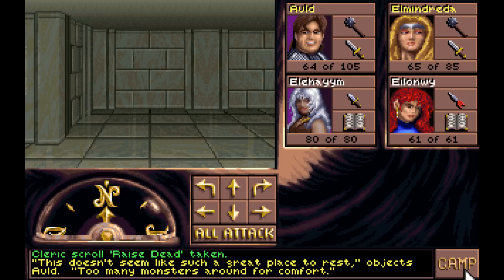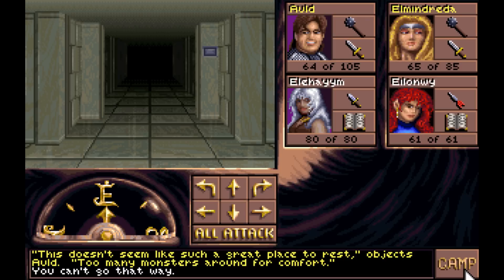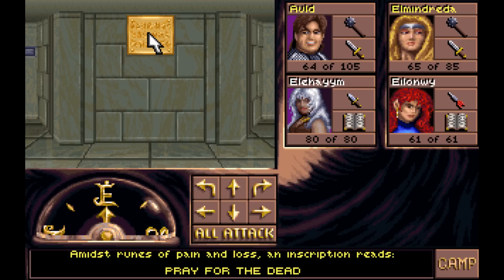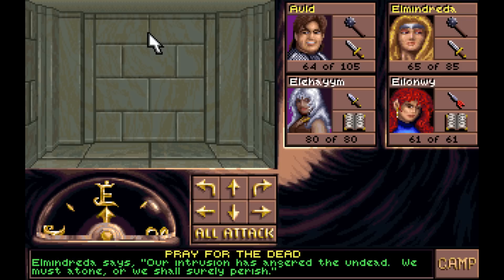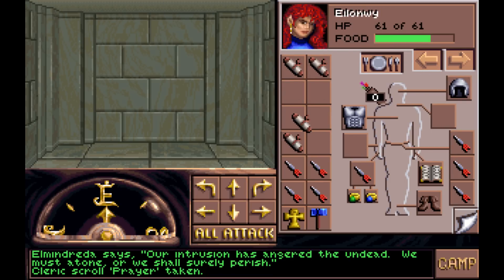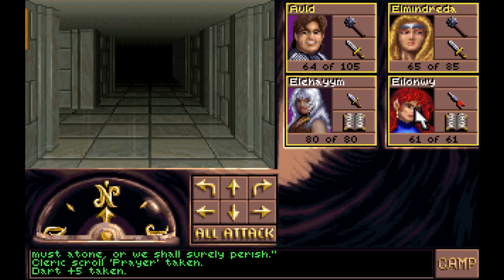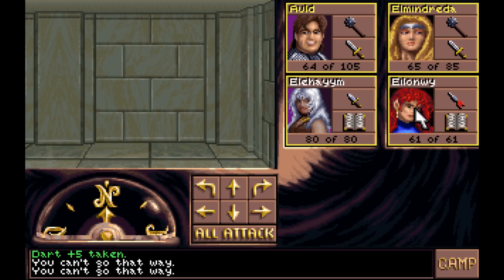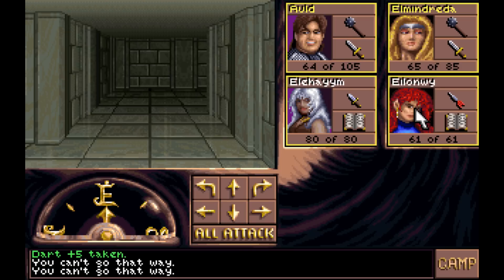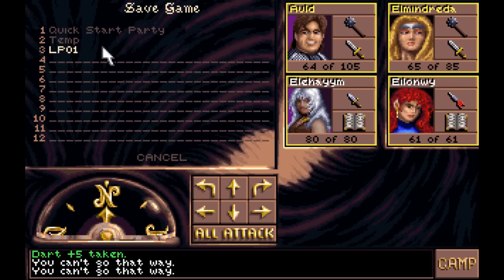Alright, let's see. We do have that pit we didn't go down — we could always go down that. We have not gone through these doors. Amidst ruins of pain and loss, an inscription reads: 'Pray for the Dead.' I suppose we could do that. Almadreda says her intrusion has angered the undead — we must atone or we shall surely perish. So you have to cast Prayer to get back out. It's kind of cheesy. Let's go ahead and save before we jump down that pit, just in case this is a bad idea.